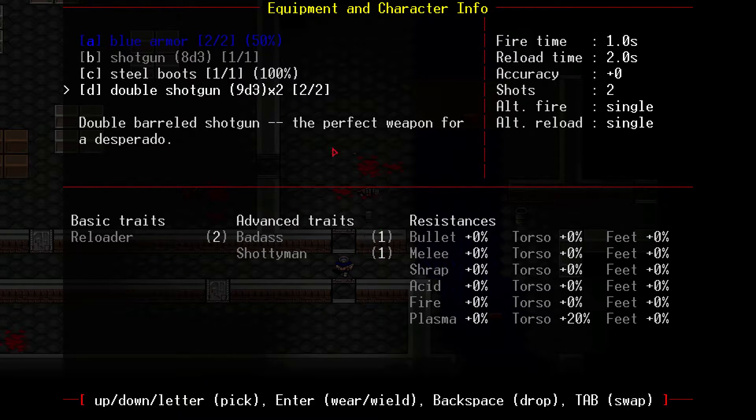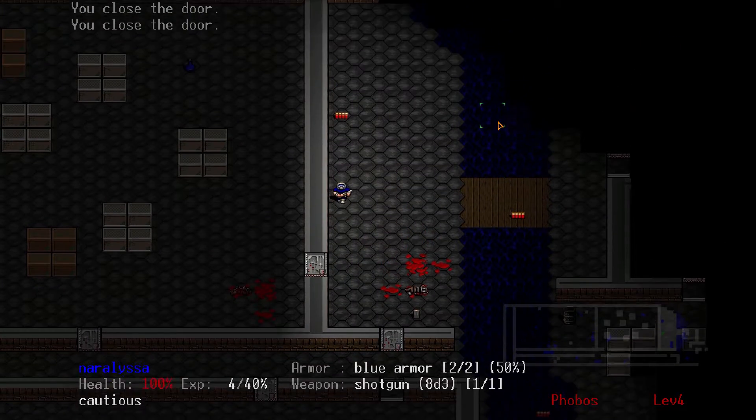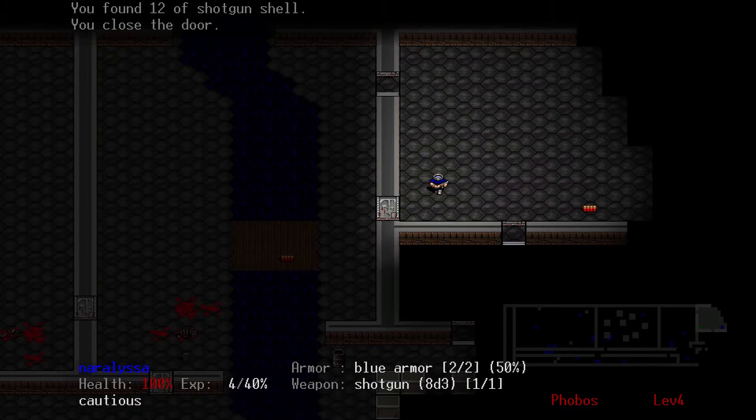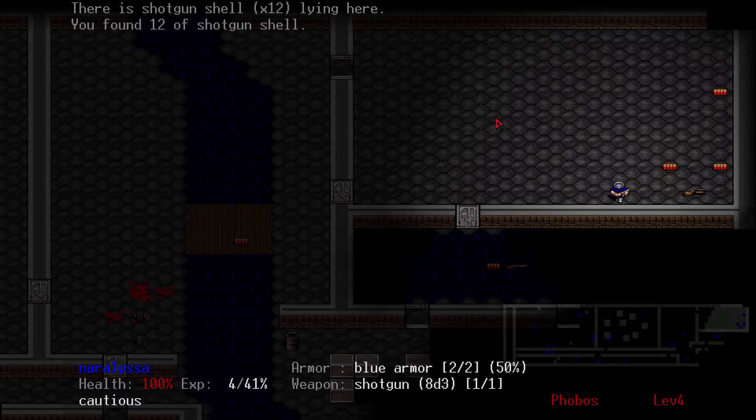Below that you can see the traits we've been getting: Reloader, second level Reloader, first level Badass, first level Shotgun Man. This gives you a whole bunch of stats and details — I understand because I'm a nerd, but I'm not going to waste time explaining. It just talks about different damage types and how much you take and how much the armor modifies.